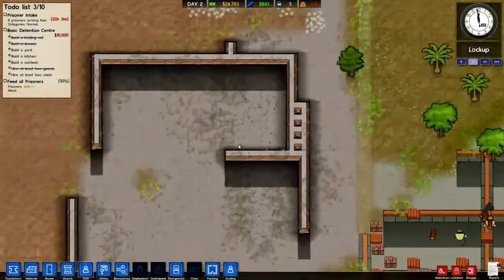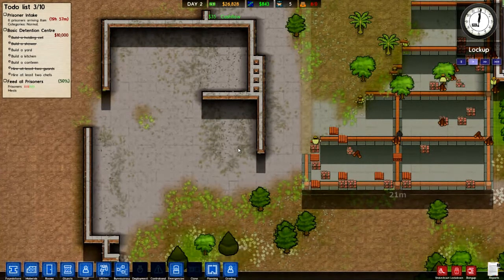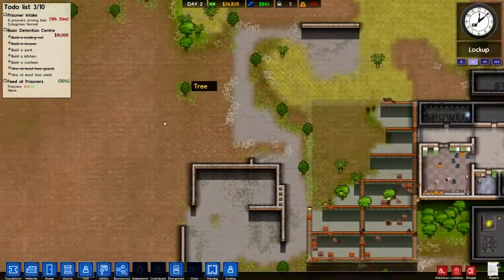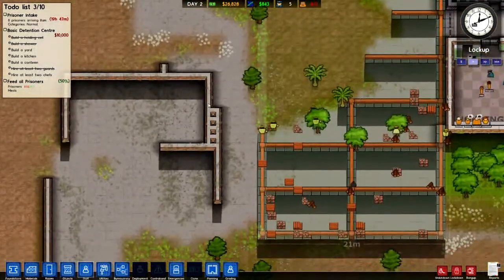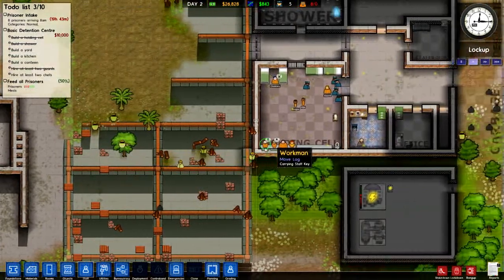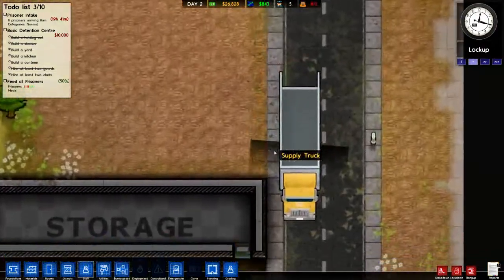So we've got these old buildings out here — still trying to decide what I want to do with them. Probably they're going to be workshop stuff or possibly a classroom or something. Because I want the yard to be over here. Actually, these could be the beginnings of the cell block — or the visitor centre. Yeah, let's do that — that can be the visitor centre. What's going on here now? We've got more deliveries coming in.